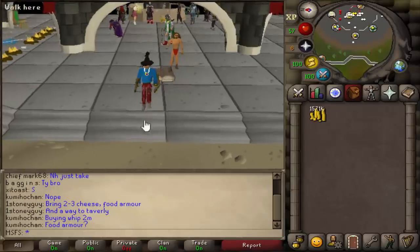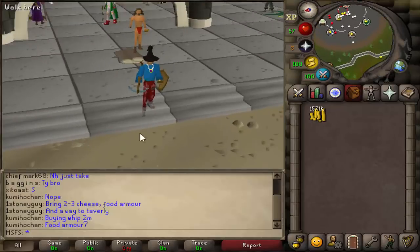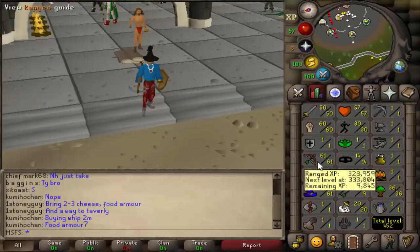Welcome back to another episode of Max Set from Scratch. If you've missed the previous episodes or want to know what the series is about, check the description. In the last episode we went deep wilderness PKing without overheads, had a bit of a rough start but managed to pull through and make 1.5 mil cash.